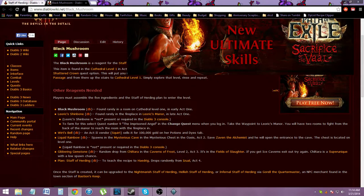For the Liquid Rainbow, go into the Oasis and try to find the Mysterious Cave. You need to save the Alchemist and he'll open the entrance to the cave — it's right in level 1. Even if the Mysterious Cave spawns, the Rainbow won't always be in the chest. Every time I've gone in there it's been there, so it's probably not 100% chance to drop — maybe 99 or something — but the event itself is pretty rare.